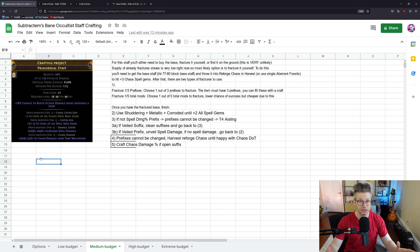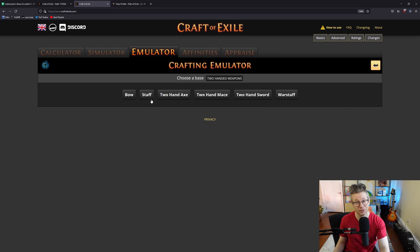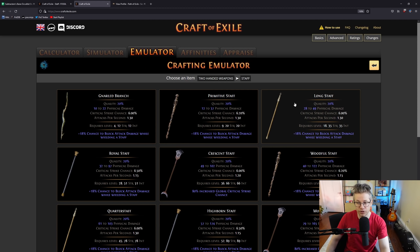All of these options are looking at item level 77 to 80 staff — not a war staff. A couple of people have gotten bamboozled with war staffs. There are two different types: a staff is primarily for casters and has spell damage and similar modifiers. A war staff is for attacks like Cyclone — it has a totally different mod pool without spell damage. Do not buy a war staff. We want an item level 77 to 80 caster staff, and particularly one of the bases that has 18% chance to block attack damage while wielding a staff.